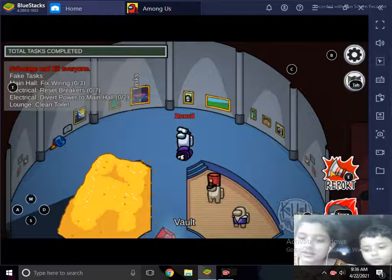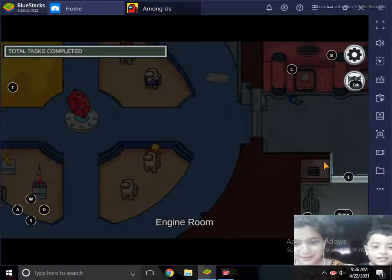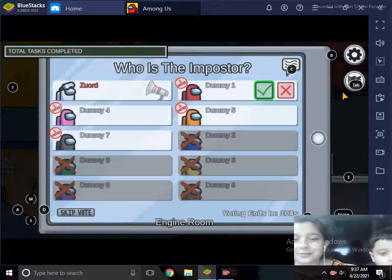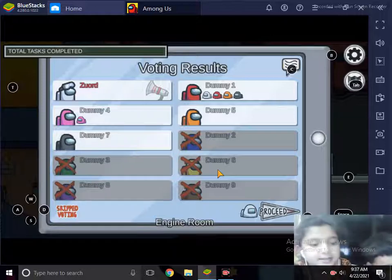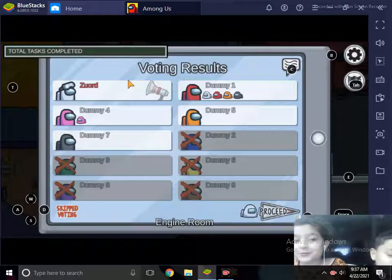I'm going to report the dead body and get a free kill. My brother loves this game too — it's my favorite game. I voted for Red — Dummy One. Everyone voted for him. Also, if you're a Crewmate and don't know who to vote for, you can click 'Skip Voting' and not accuse anyone. Dummy Four voted for themselves — you can vote for yourself but that's just foolish.